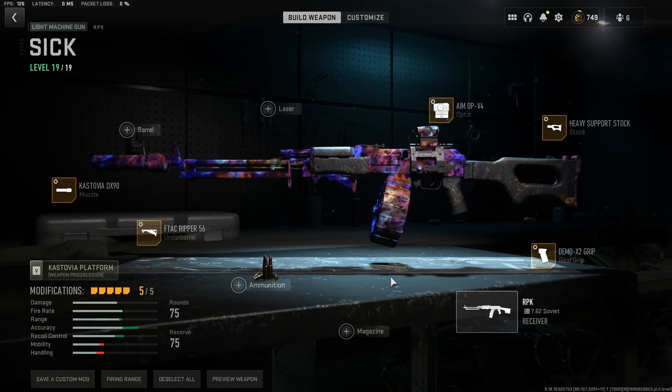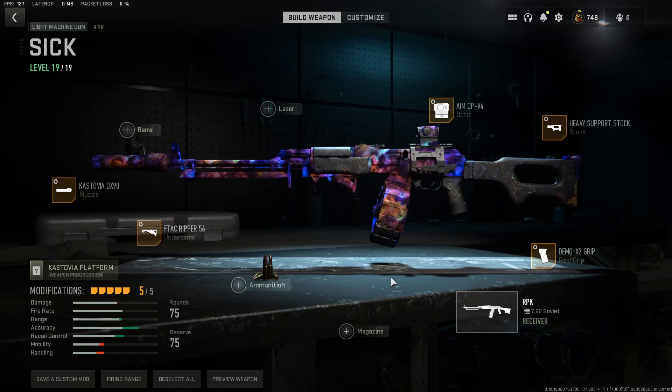The first method to unlock the RPK in Modern Warfare 2 multiplayer and Warzone is to jump into DMZ with either a mate or on your own. If your mate can drop the RPK for you, you can pick it up, head to an exfil site, and exfil with the weapon. This will unlock the RPK.